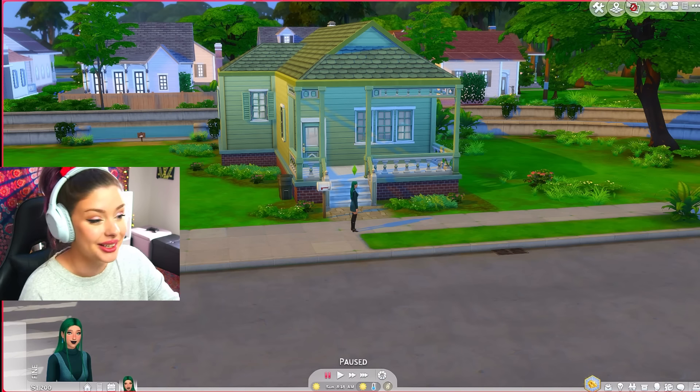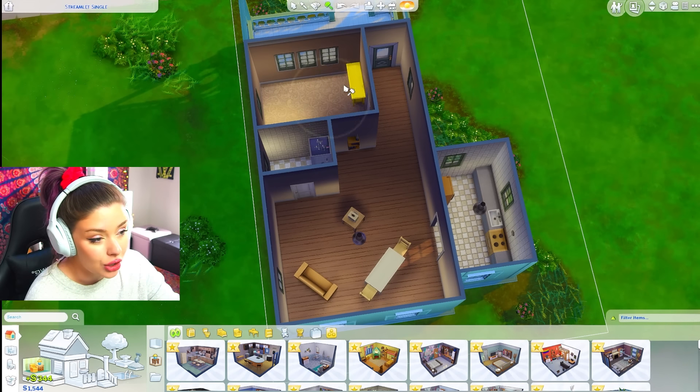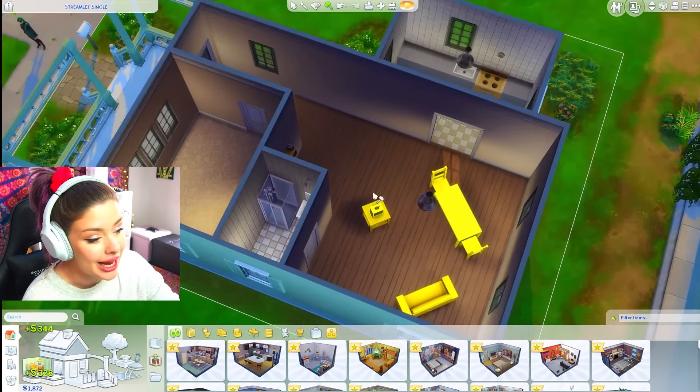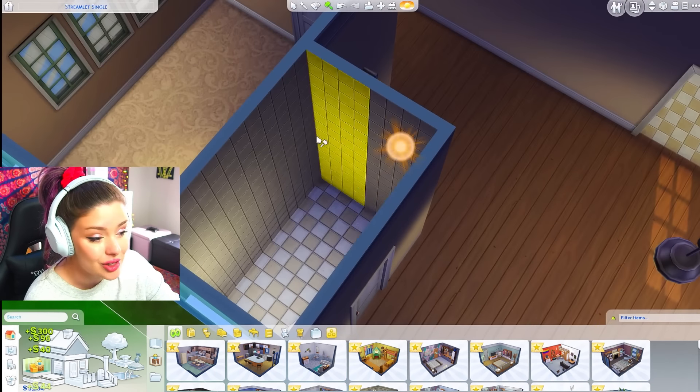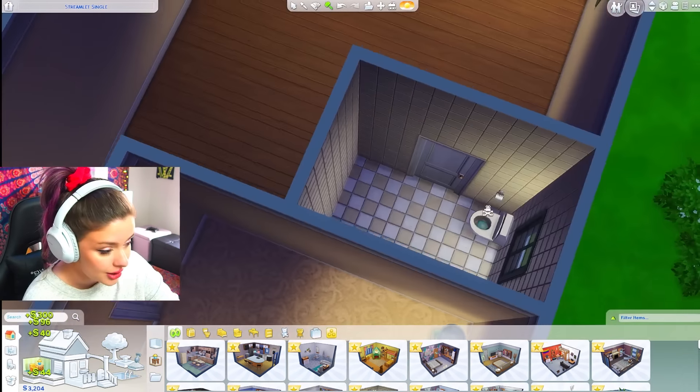Inside this house there is literally not much going on - it's very generic EA build, it's dark and empty. I'm going to go ahead and delete all of the objects in here - we're not keeping anything. I'm not going to cheat my money or anything; I'm going to keep just the budget for a starter. This is also kind of going to be my review of the pack since I haven't really put out my thoughts on it yet.